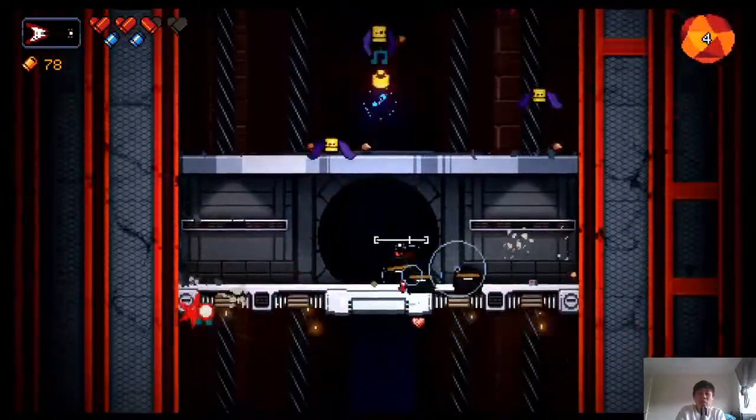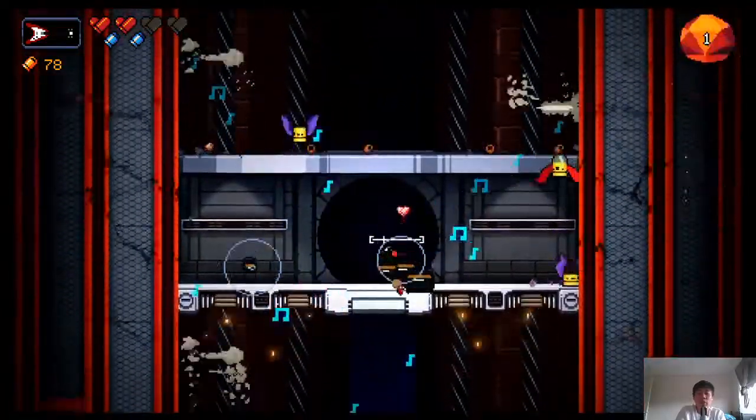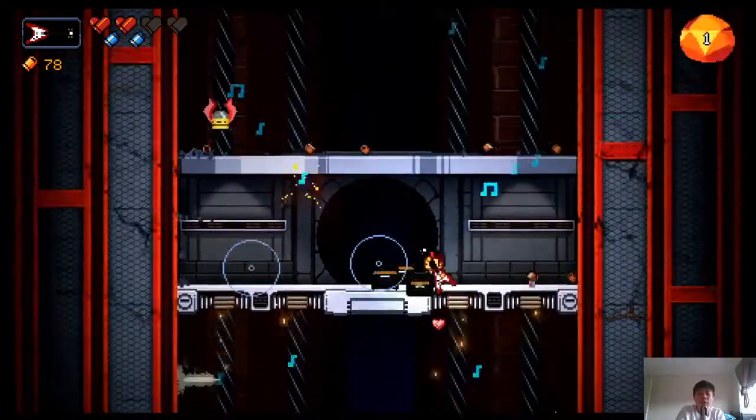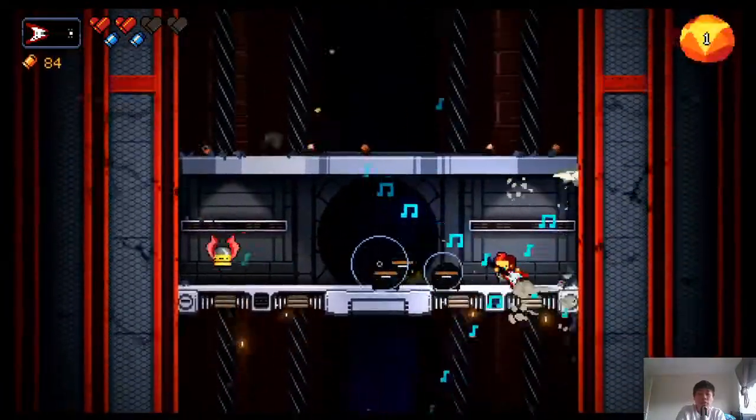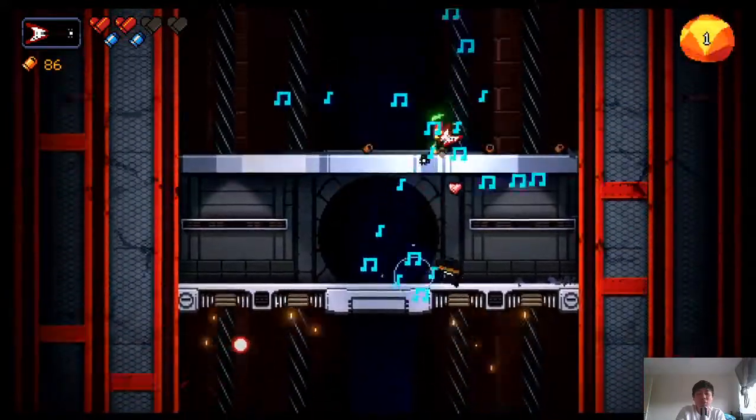We have the flak cannon locked in. This is actually one of my favorite weapons in the original Gungeon — you could reload and drop an amplifier, and the amplifier would shoot more bullets, making it very strategic. It's not as useful here, apparently.